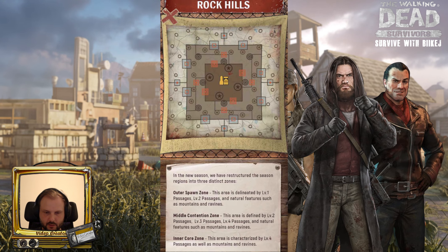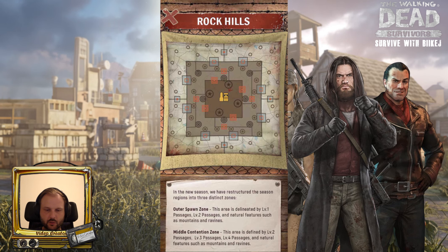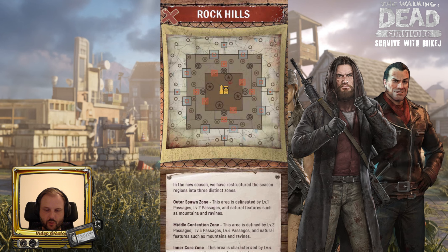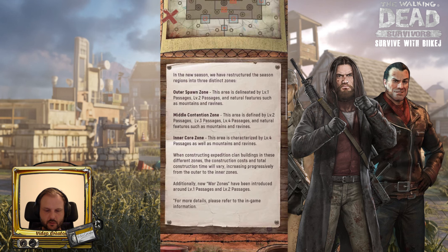As we can see here, our good friend Soldai has already talked about this, where he got this information earlier than we did — congrats on that, man. But as we can see, there are now different passages. You can see where I click — we have level 1, 2, 3, and 4 passages instead of just 1, 2, and 3 like until now. It will be interesting to see how this works out in the next season.